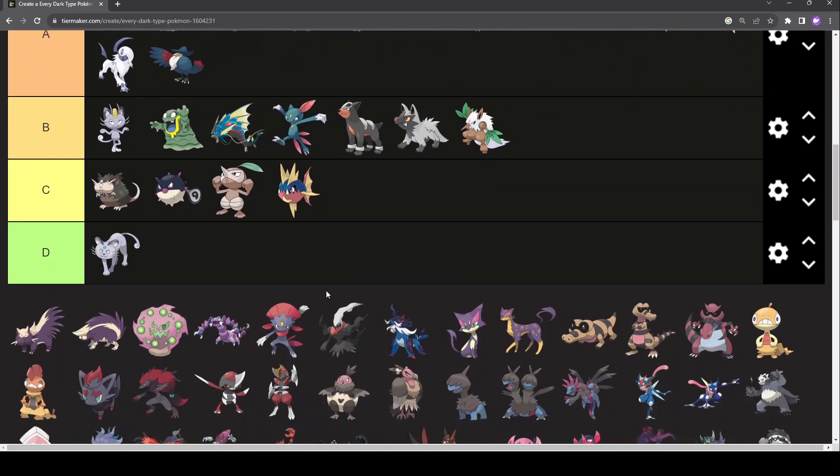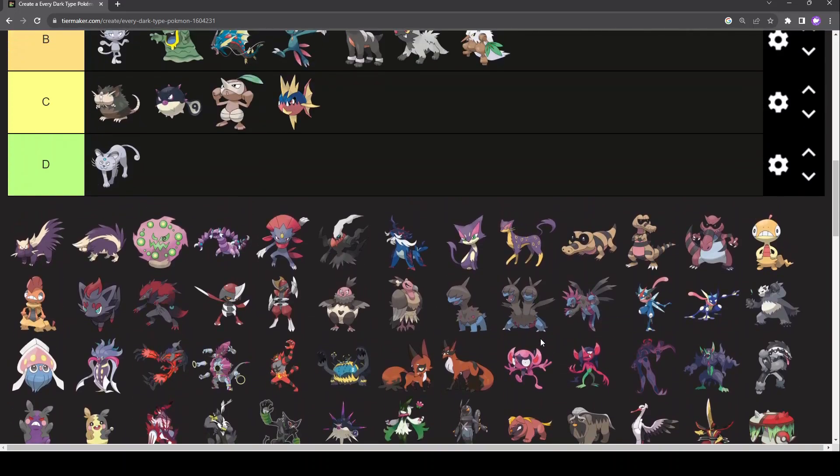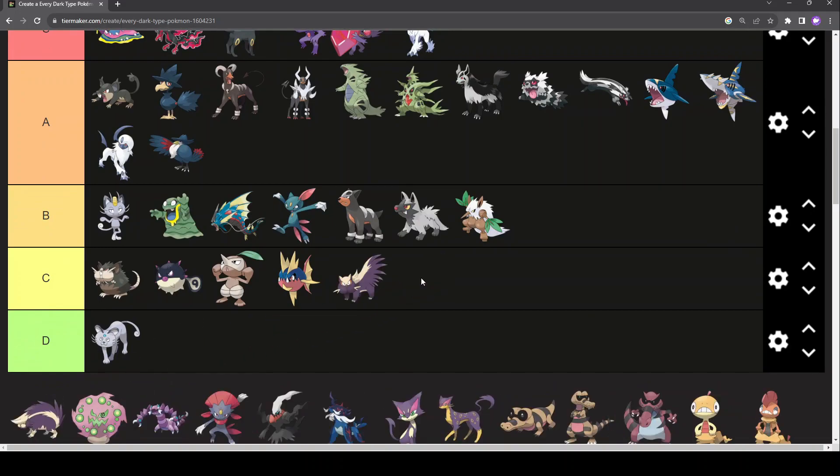Gen 4 had a lot of Dark-types — how far into this am I? 20 minutes? Jesus. We'll finish Gen 4 and then start the next one. Stunky — he has ass face. Very unfortunate, he does have butt on his face. C-tier for that. But I quite like the colours, and skunks are a pretty fun animal.